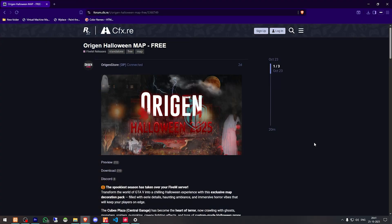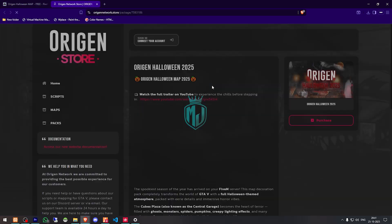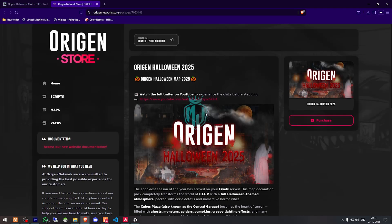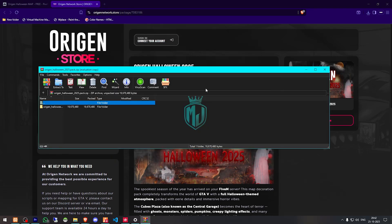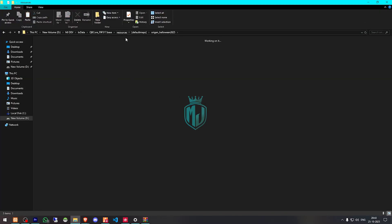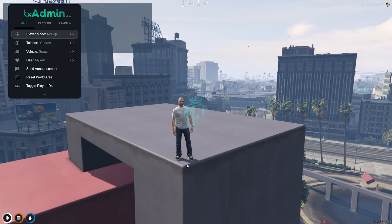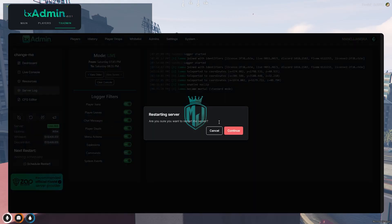Right here we have our Halloween map from the Origin Store, and from here we can download it — it's completely free on the Tabac Store. After downloading, we need to simply open the file and extract this map to our resources in the default map folder. That's it, our installation is complete. All we have to do is simply restart the server and join it back.